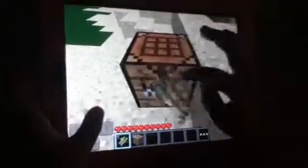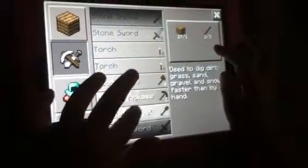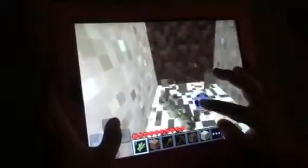Place the crafting table down. Now you have to get some sticks — about four — and then make a pickaxe. You'll need a shovel too. Then you can break the crafting table since you don't really need to leave it there. You don't really need sand either because we're going into a mountain.